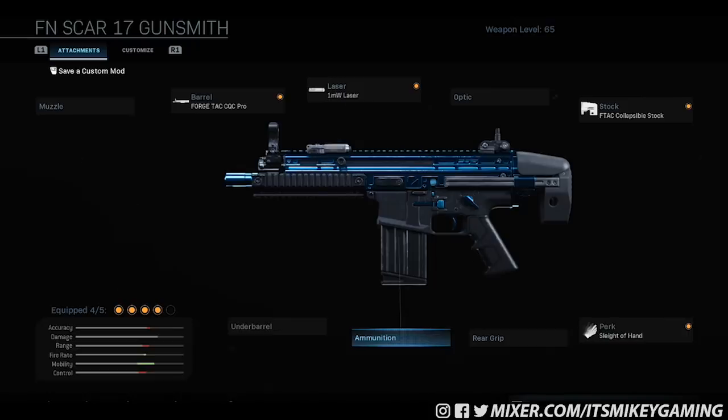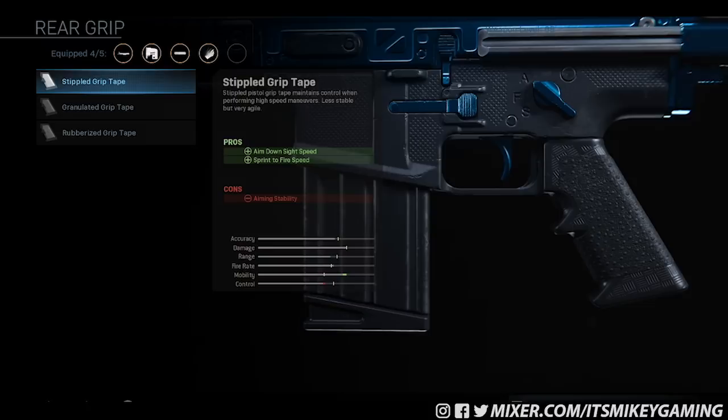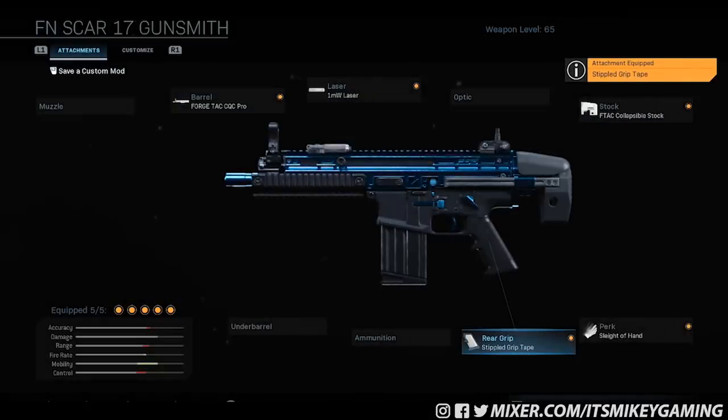You want that nice black look, you just got to have it on default. The only other option to really finish off this gun is to have a nice grip on it — aim down sight speed, sprint to fire speed. That's available on the first one. That's a great choice. And that is the setup that I'm using in the gameplay in the background.